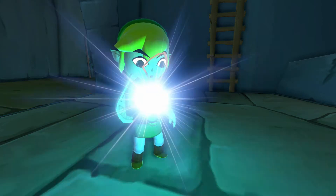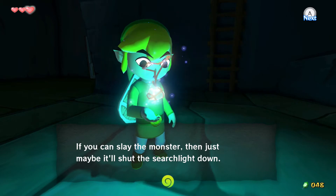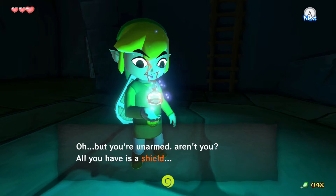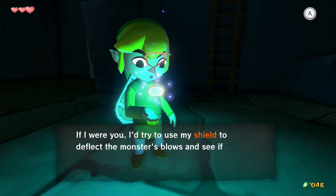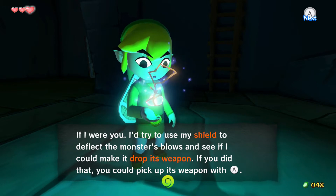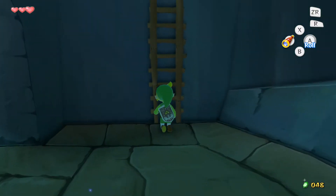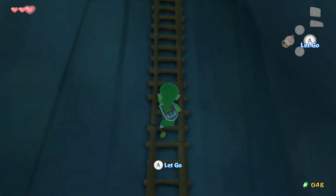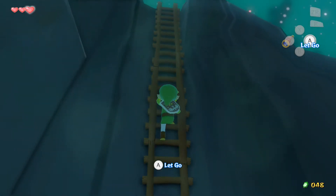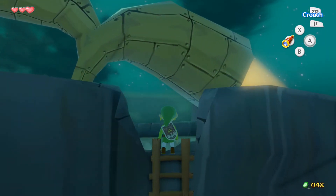Listen up Link - there's a monster running the searchlight up there. If you can slay the monster, it'll shut the searchlight down. But you're unarmed - all you have is a shield. If I were you, I'd try to use my shield to deflect the monster's blows and make it drop its weapon so you could pick it up. We'll have to do it that way because we haven't got a sword. Taking out this monster takes out one of the searchlights too.